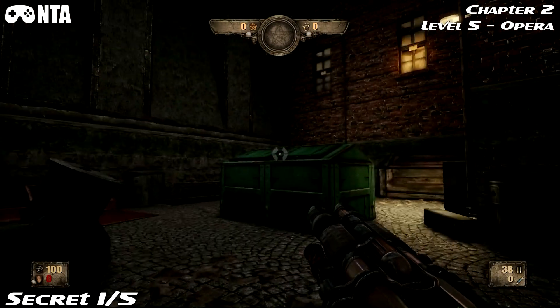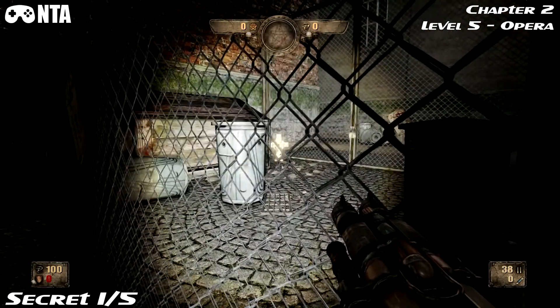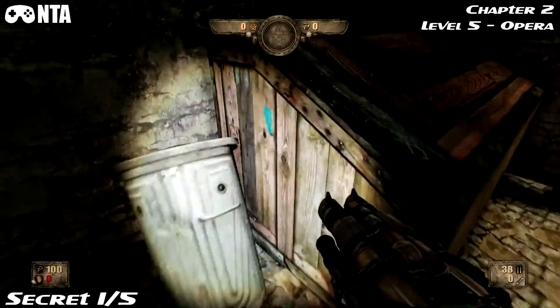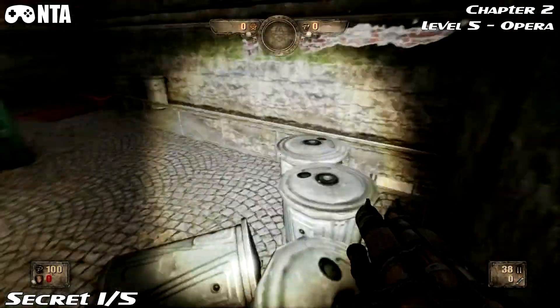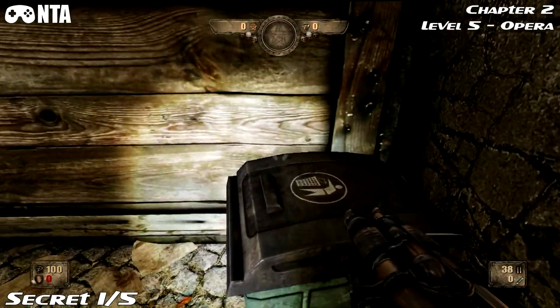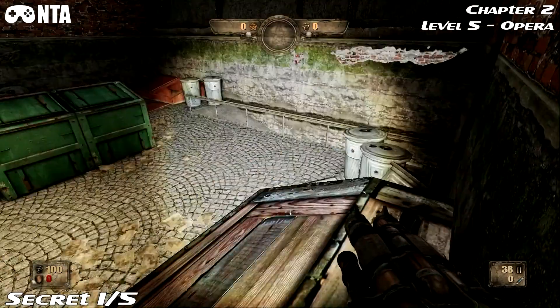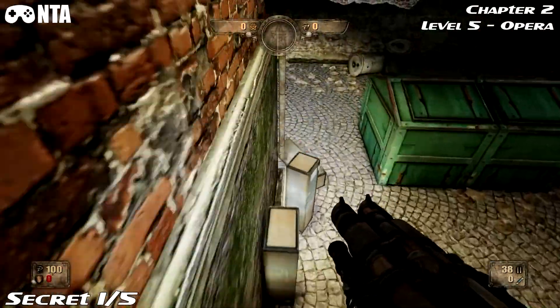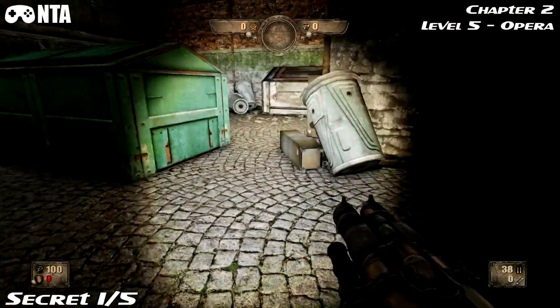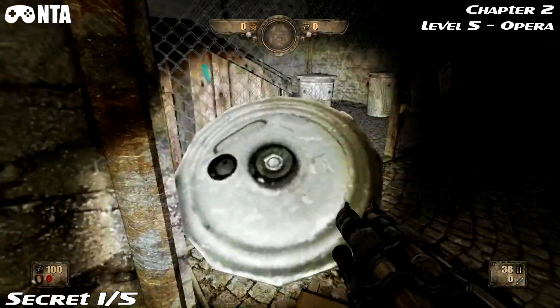Chapter 2, Level 5. As soon as you start, you'll see this green container or dumpster. Then off to the back, go right and jump up here — try not to knock all the bins out of the way. Here's the safe bit of the jump. Jump over onto the lockers. I missed that jump but I decided to jump from here.